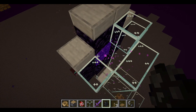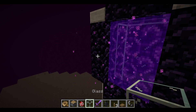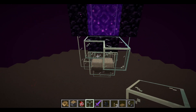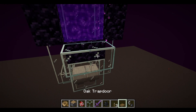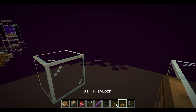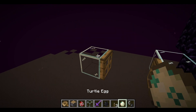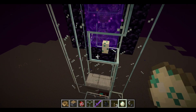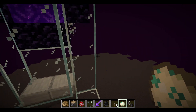You'll have to do the same setup on the other side. Optionally, you can add a little barrier section to deal with baby zombie pigmen - you do get baby zombie pigmen occasionally. You can add an egg dispenser here to get the adult ones out of the portal area too.